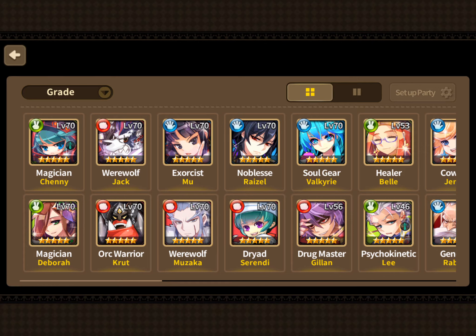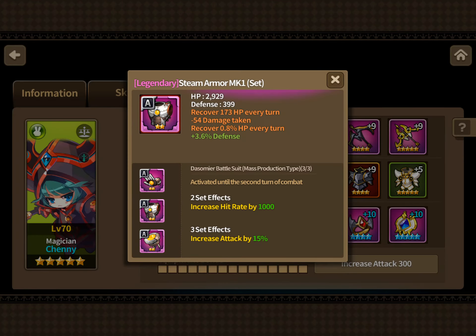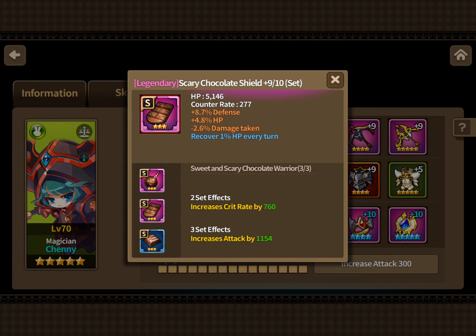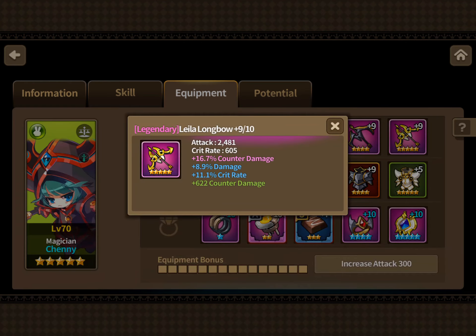It's looking like you use Muzaka, Crut, Razel, and Chenny for your battle of honor. Chenny's looking pretty positive. The set on her is good, the chocolate set's good on her too. Let's see what her stats are — her attack is way way too low. You're just missing a lot of modifications on there.